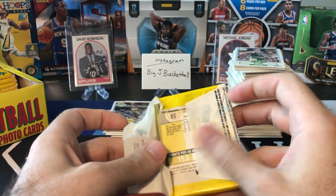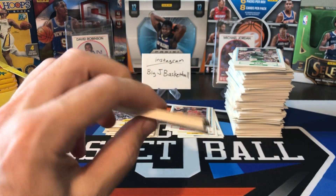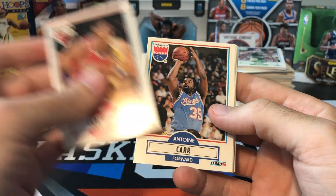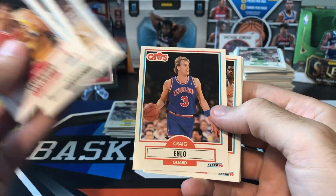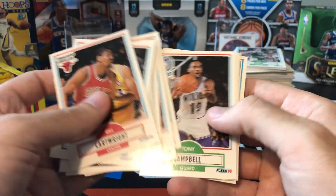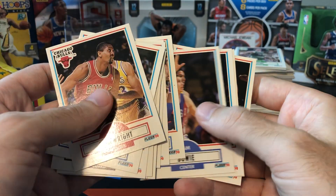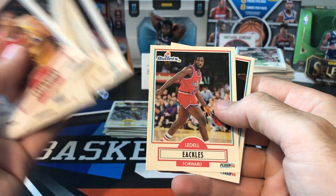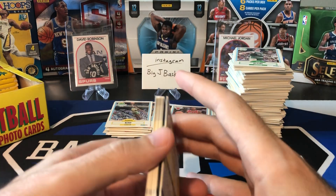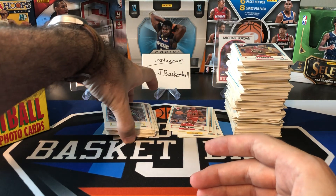Pack number 18, the final pack of this first part. Cartwright, Antoine Carr, Kevin Edwards, Craig Elo, Jay Humphries, Adrian Dantley, Michael Cage, Tony Campbell, Walter Davis, Terry Catledge, Sam Bowie, Rex Chapman, Dell Echols, and Winston Garland. So no Jordan in that first half of the box.